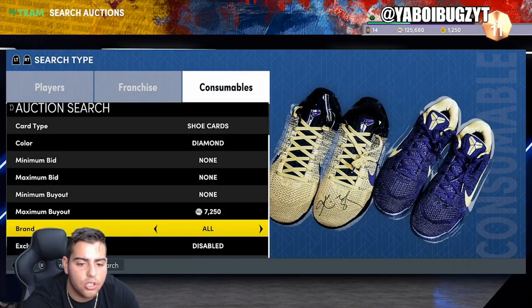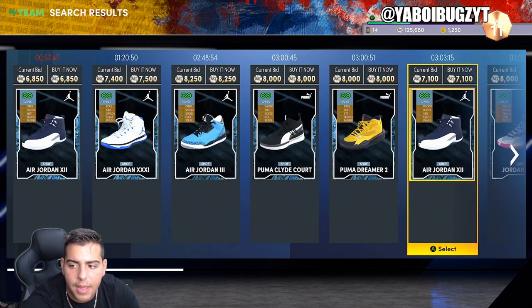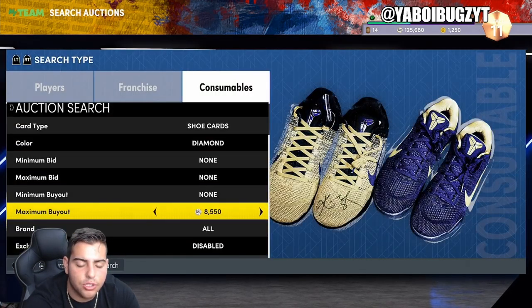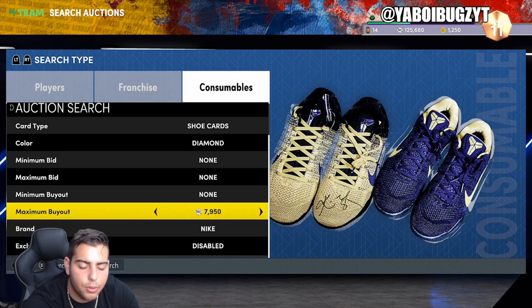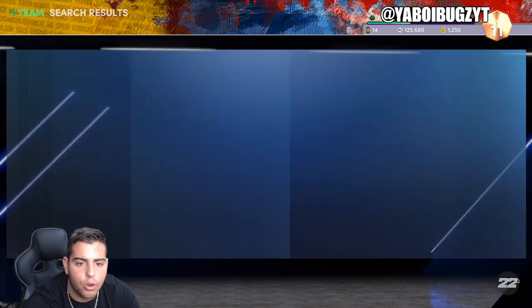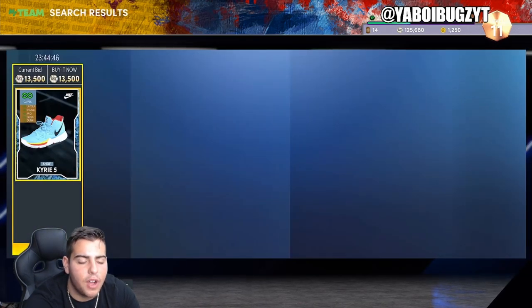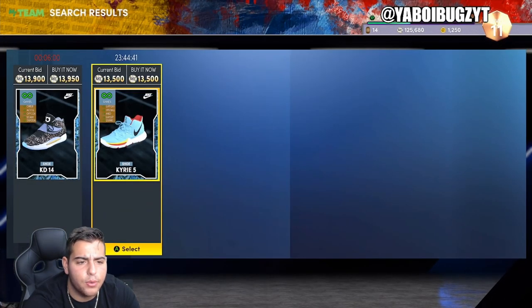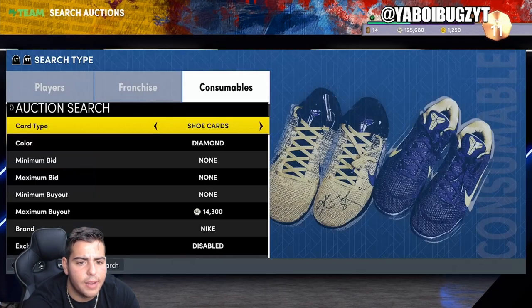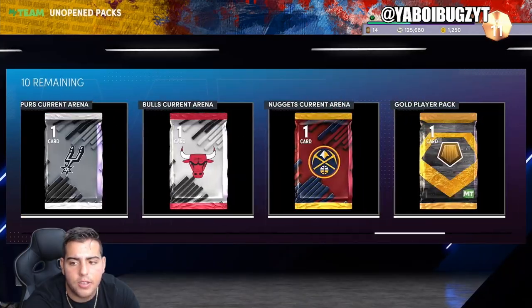Also, shoe cards — shoe boost. Diamond shoes: let's check out the cheapest. Diamond shoes are probably really common — 6,500 for Air Jordans. You're probably gonna see shoes be really common, but most definitely Nike shoes you could snipe all day. If you pull some diamond Nike shoes, they're probably worth more because everyone wears Nike in the NBA. Kyrie Fives are 13,500 — they give you mid range, speed with ball, layup, and dunk. This card will definitely drop in value; I would 100% not buy that card.